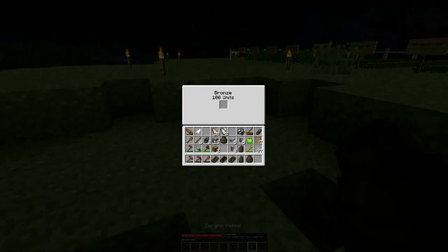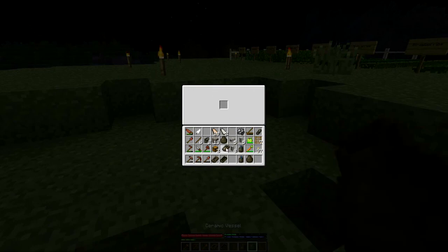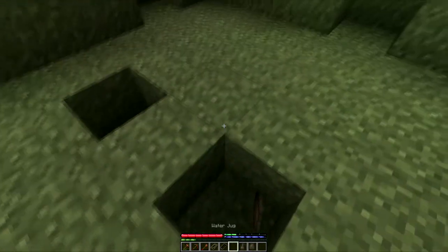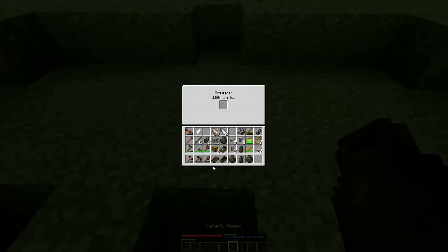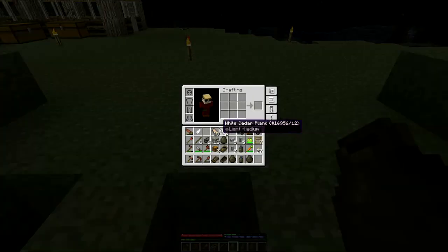Bronze! We got bronze! I'll fill this mold up with bronze for a pick — a bronze pick. Then I'll pick this one up. We have 100 units of bronze. There's my prospector's pick! This is so cool — first bronze tools!